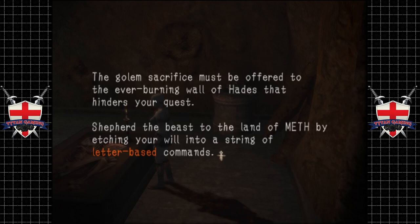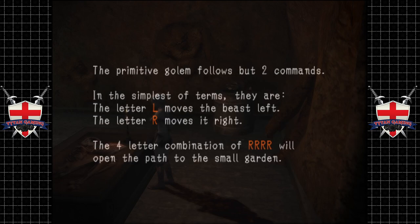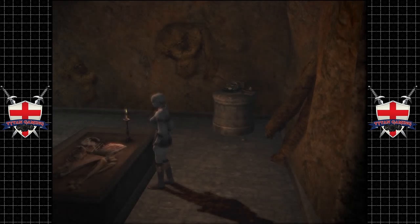The golem sacrifice must be offered to the ever-burning wall of Hades that hinders your quest. Shepherd the beast to the land of mirth by etching your will into a string of letter-based commands. The primitive golem follows but two commands: the letter L moves the beast left, the letter R moves it right. The four-letter combination of RRR will open the path to the small garden.